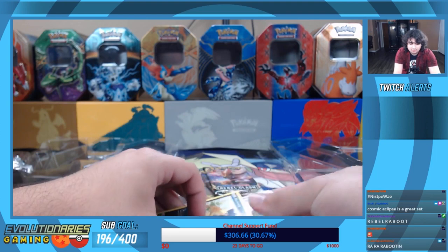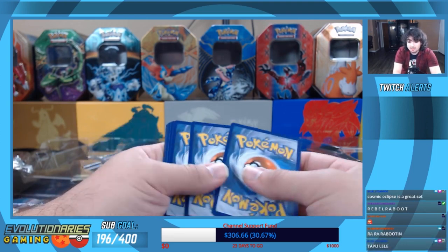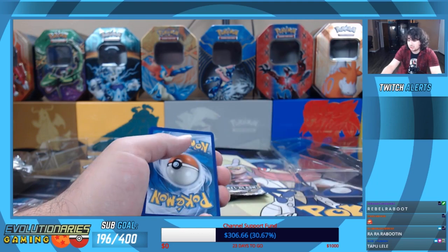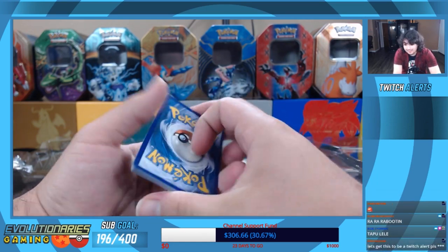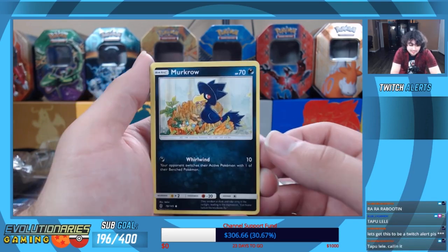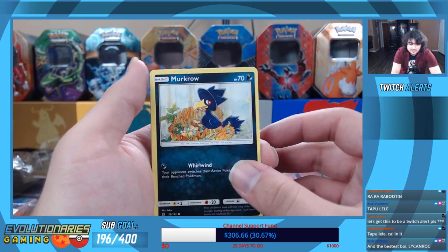Toss that aside — mainly for Tapu Lele, but there were so many other good cards in this set. This is where Lycanroc came out, this is where all the Tapus came out, including Tapu Bulu which was a huge deck. This was a pretty big meta set when it came out and for quite some time afterwards.